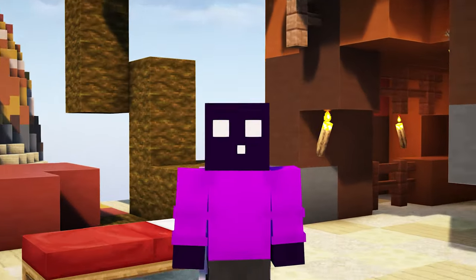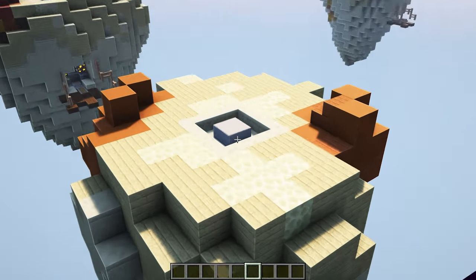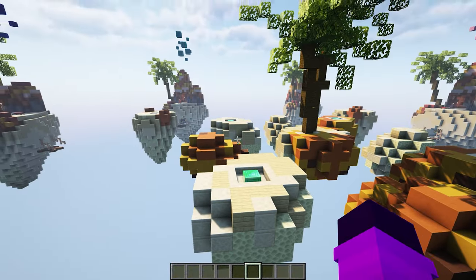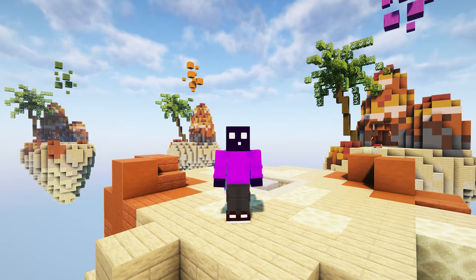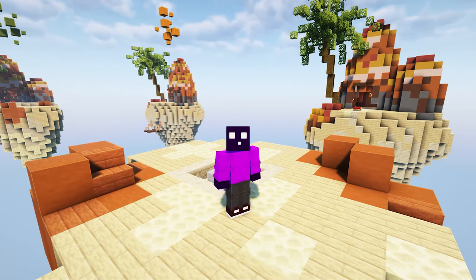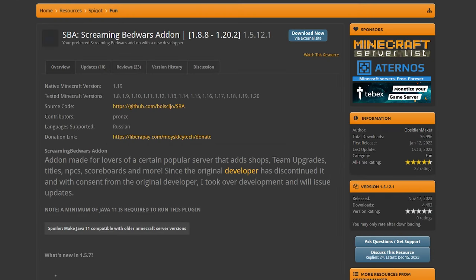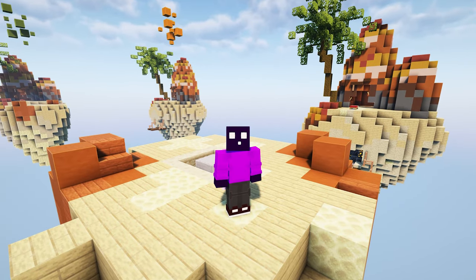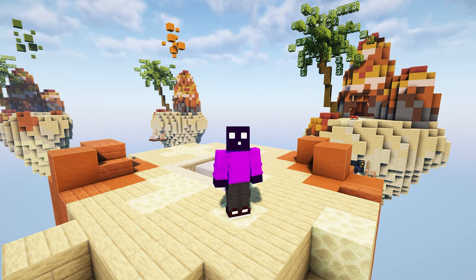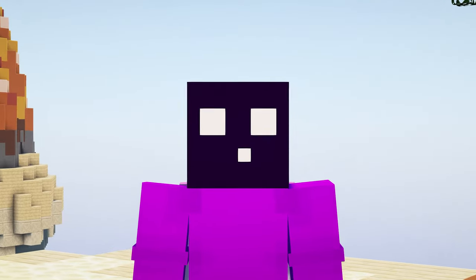Now that we've set the beds and spawn points, it's time for the resource generators. In Hypixel, your own island has an iron/gold generator, there's a diamond generator on a side island, and emeralds in the middle. With this plugin, however, you have bronze, iron, and gold generators — diamonds and emeralds are not in the game by default. If you want it to look and feel precisely like Hypixel, there's an add-on for Screaming Bedwars that does exactly that. I'll leave a link to the download page below. For this video, I'll set it up with the default Screaming Bedwars settings.